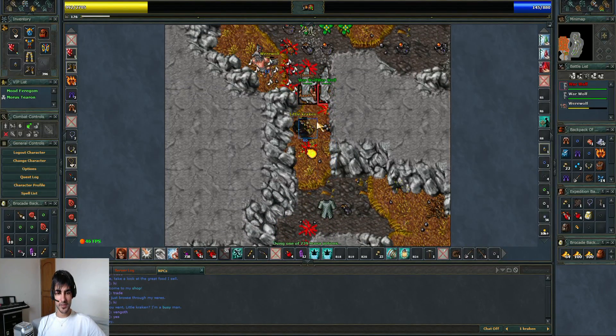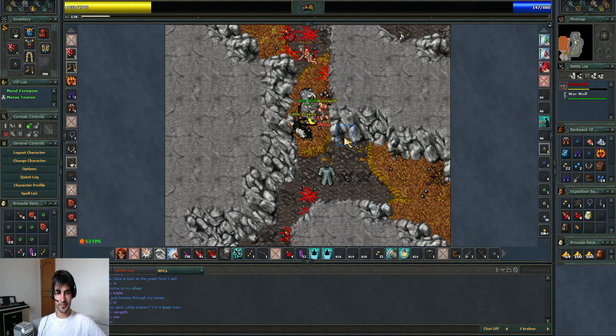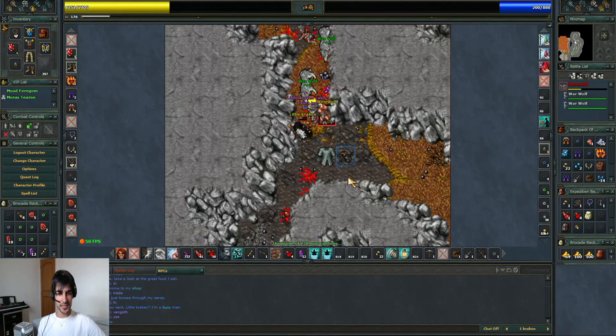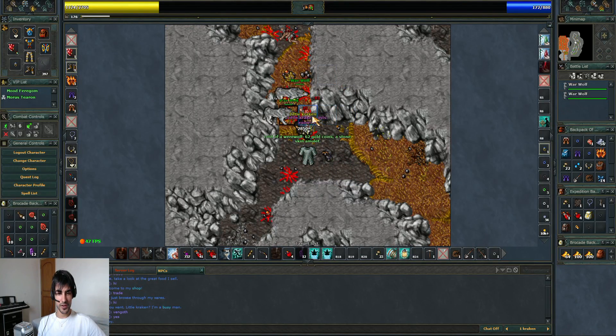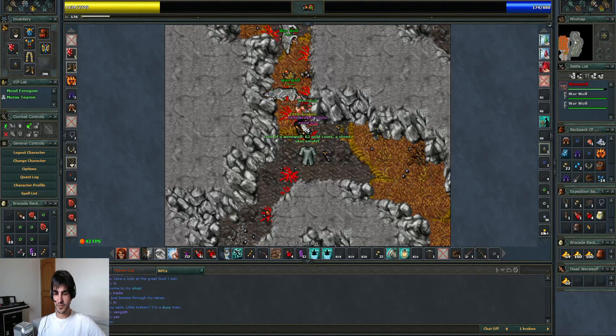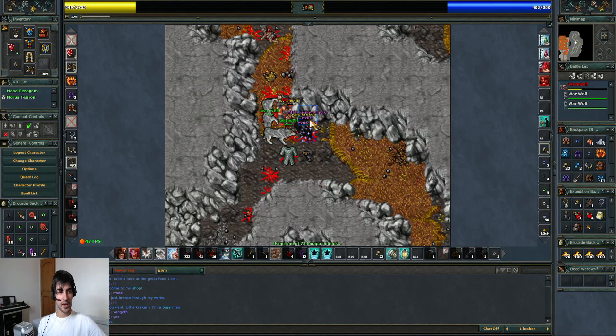There's another werewolf coming. I don't need to use the fire field, but I would if I needed to. He's going to run and I kill him. Stone skin amulet — another drop. The value is pretty low, around 500 gold. He's hitting hard so I'm forced to use healing.